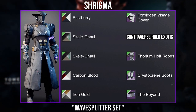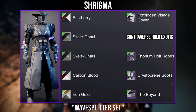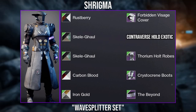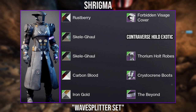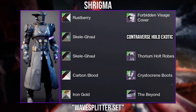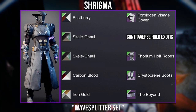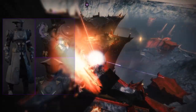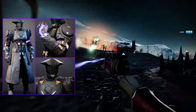Moving on to the pieces they used, the helmet here is the Forbidden Visage ornament, which you can get right now from the Eververse Archive. The arms are the Controverse Hold Exotic from World Drops. The Robes are the Forium Holds from Ledge Draingrams. The Boots are Chryslercreen from the Beyond Light Expansion. And then as for the Bond, we have the Beyond, also from Ledge Draingrams. Now as for Shaders, you want to use Raspberry on the helmet, Skelegal on the arms and robes, Carbon Blood on the Boots, and Iron Gold on the Bond. Raspberry and Carbon Blood can sometimes be sold in the Brightest Store. Skelegal is a shader from the Festival of the Lost Event, and Iron Gold was from a previous Iron Banner, so is unfortunately no longer obtainable. I just really love how you use the Controverse Hold in this set — the helmet was a great choice as well to complement the round aesthetic of the robes. Just let me know what you think of Shrigmo's set in the comments below.